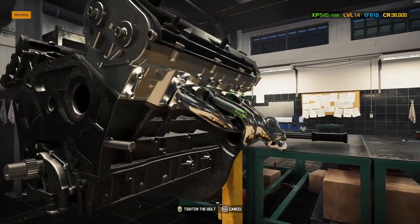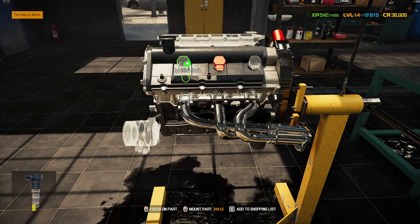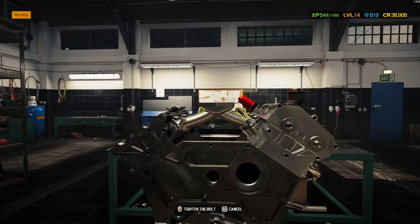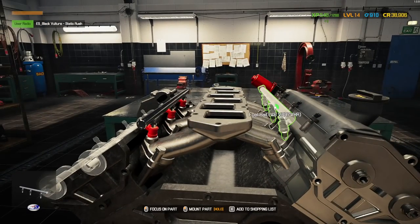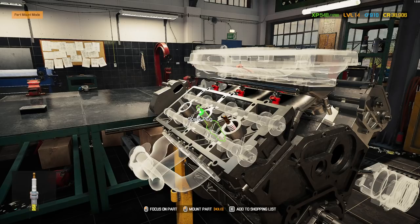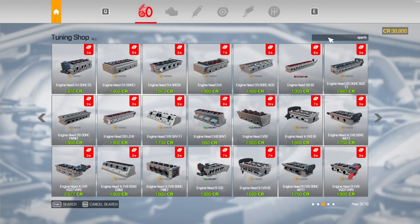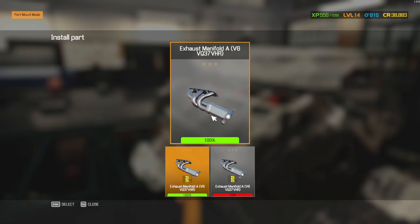We got our chrome exhaust manifolds, ignition coils — these are going to be all red as per usual. I was not able to find an intake manifold that was performance-based, but I did buy another one just in case. We got fuel rails — yeah, these are definitely performance. Usually anything fuel and spark related you can get performance versions of. I did get a throttle too. There are 10 pages of performance parts which is pretty good.